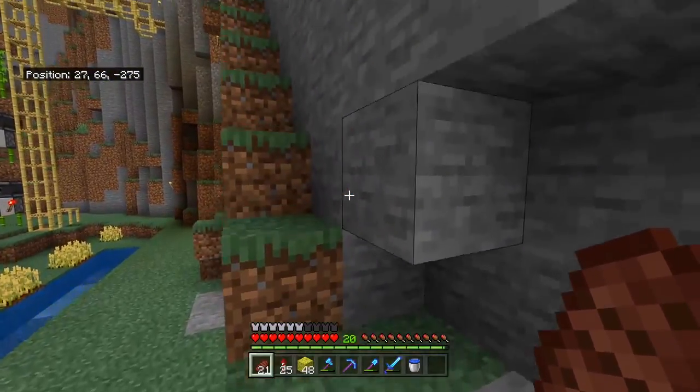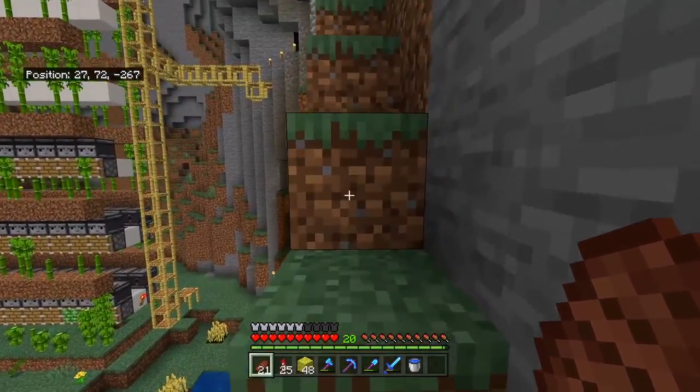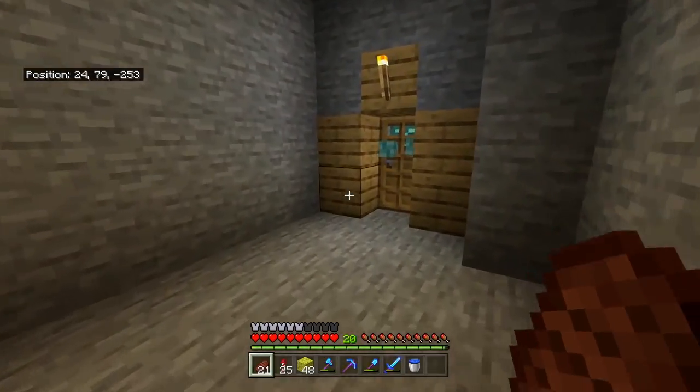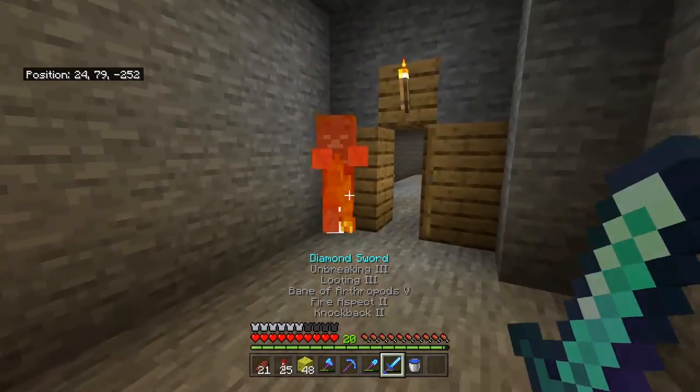On Minecraft Bedrock we have our coordinates in the top left at all times; on Minecraft Java you can press F3 and bring up your coordinates. Basically your coordinates are always going to be important in your Minecraft World, and that's why having your 0, 0 tracked is important. Let's go there now and show you what I mean.